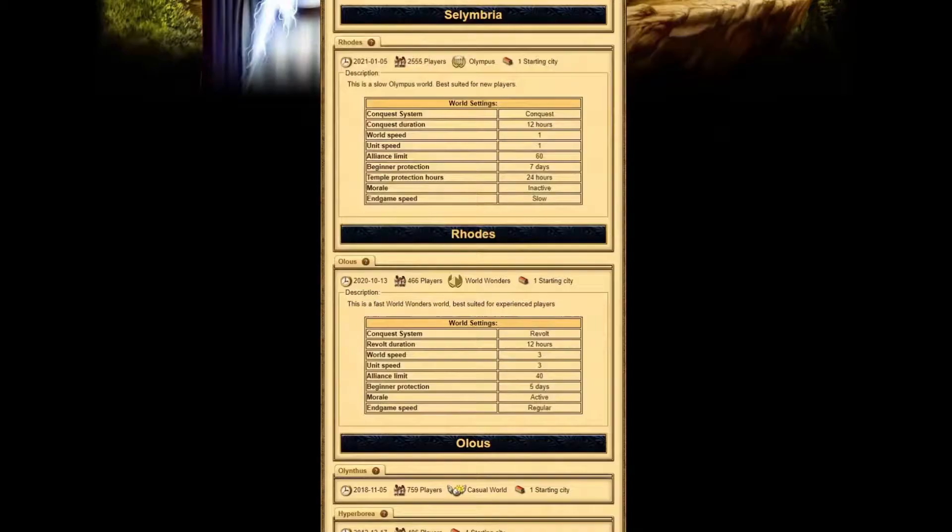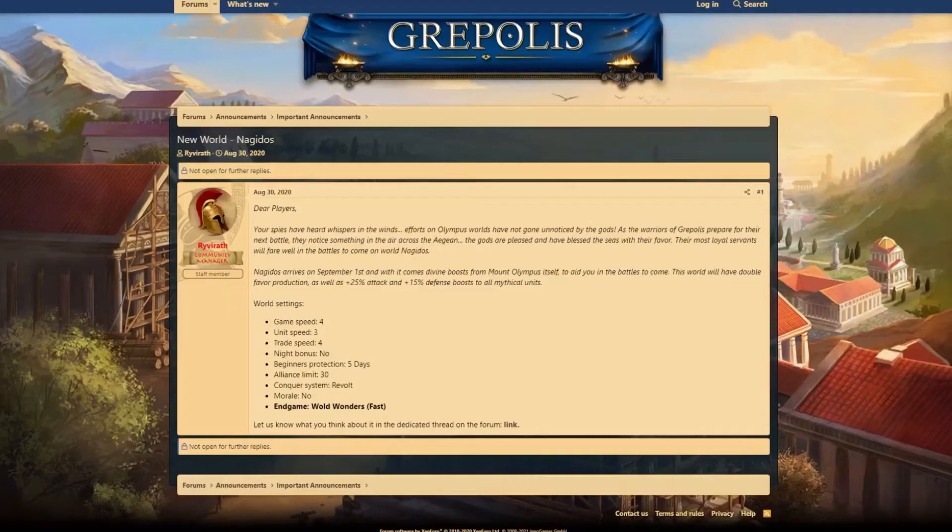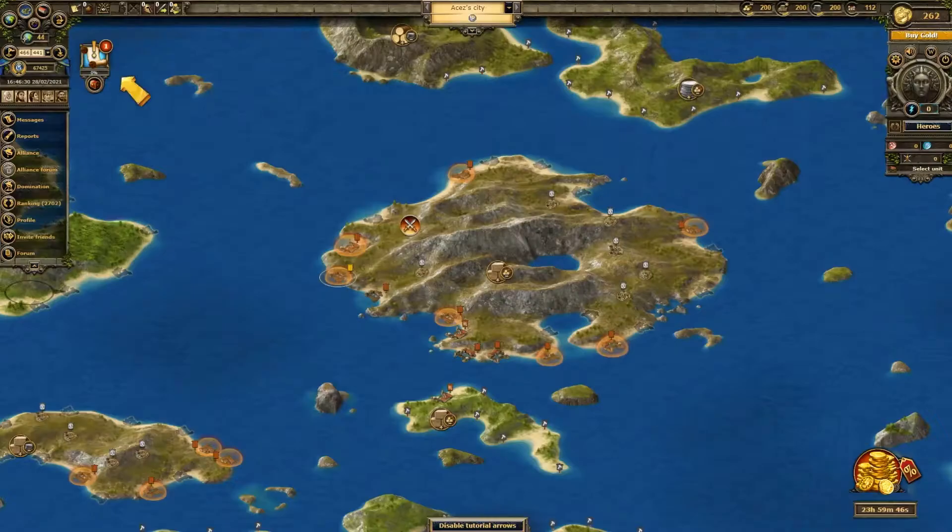If you don't have many worlds under your belt, then you probably haven't experienced all the different world settings for yourself. These settings will determine the speed of the world as well as how you try to achieve victory. Each world will also have its own unique settings for night bonus and beginner's protection, and you may occasionally find a world that has you start with multiple cities.